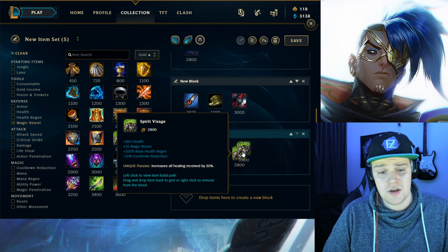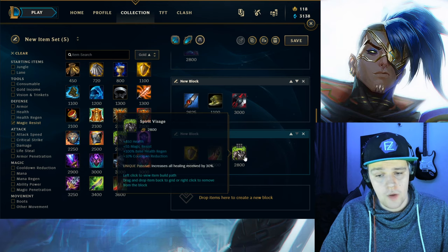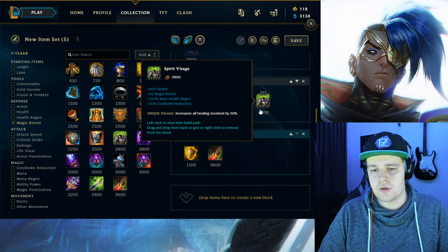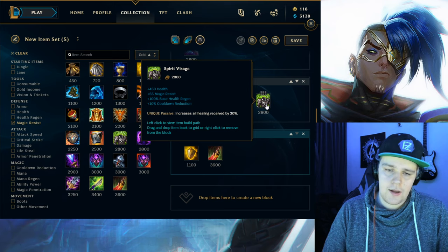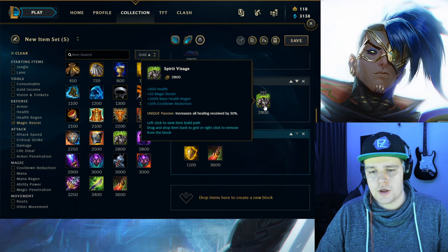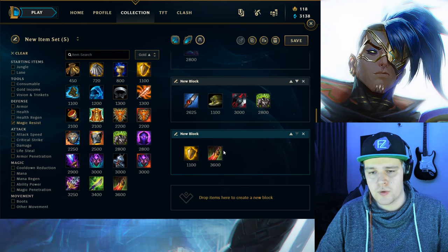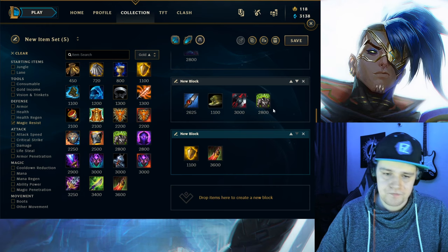Tank items that are good on Kayn include spirit visage, which is really really nice. It gives magic resist, CDR which is going to help you get your abilities back more often, and it also increases healing which synergizes really well with red form. This is usually the best magic resist item you can get — something you could pick up if the enemy team is more magic damage heavy, or if the enemy AP characters are more fed than the AD characters. It's a 2800 gold item for quite a big value. If the enemy team has more physical damage, you can of course still go for thornmail. Thornmail is one of those items on Kayn that is just really really nice, because most of the time if you're red form Kayn the enemy is going to try to focus you in teamfights.